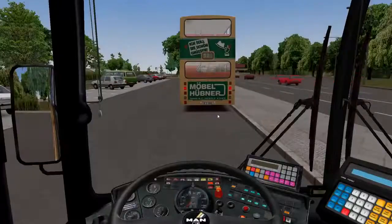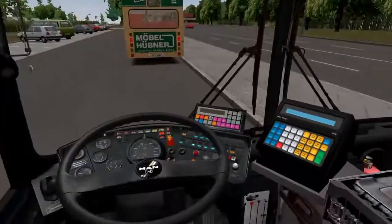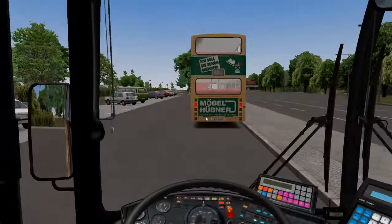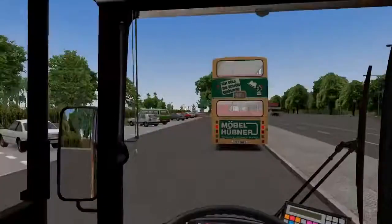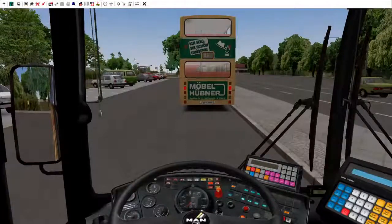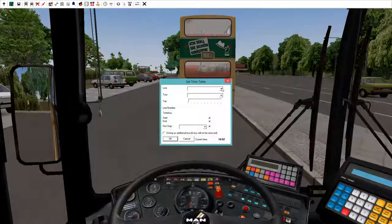Press F1 to go to your cab. To move and scroll around, press and hold your middle mouse button down. Press the spacebar to reset your viewpoint. Now, to set things up properly for your route, press your Alt key — which also puts it in pause mode — and go to the little icon right beside the little man's head with a hat. We're going to set up our timetable.